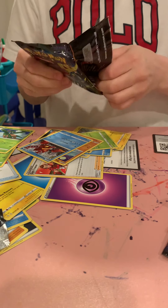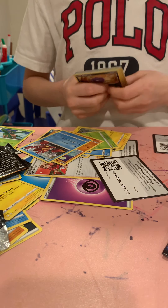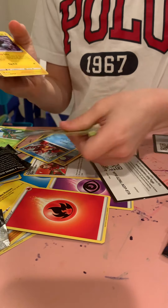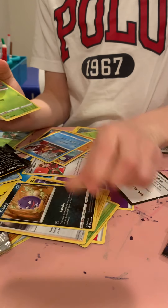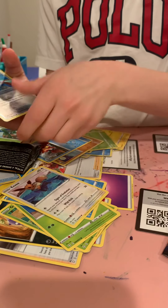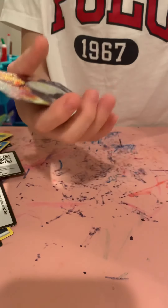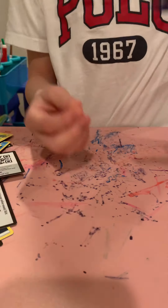We may have to end the video there, but we're not, because we still have more Shining Fates tins to go. I can't believe we just pulled all those. And I just pulled the most valuable card in the whole set. Fire Energy, Monky, Ball Guy, Coughing, Grainy, Eevee — all in a hollow. That first tin rocked. I can't believe we pulled all three of these out of this first tin. Three VMAXs!